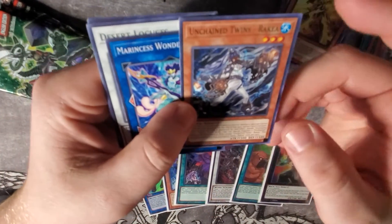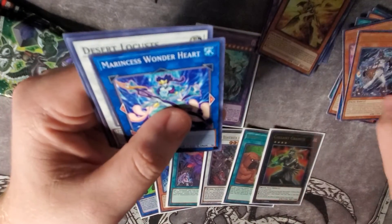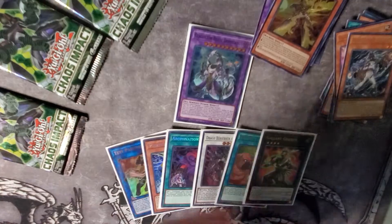I really like the fact that these guys are all fiends and they're all different rarities — I think that's really, really cool. Got Marincess Wonderheart, Desert Locust, and Bonds Alone. Four packs left.